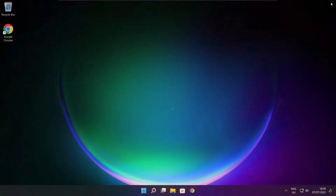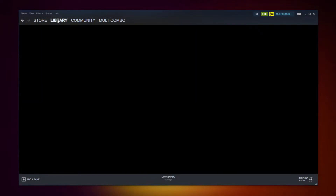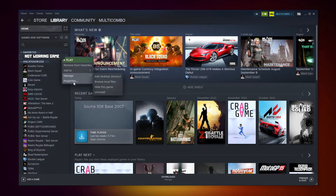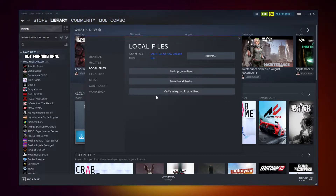Close the window. Open Steam. Go to the library. Right-click your not-working game. Click Properties. Click Local Files. Click Verify Integrity of Game Files.